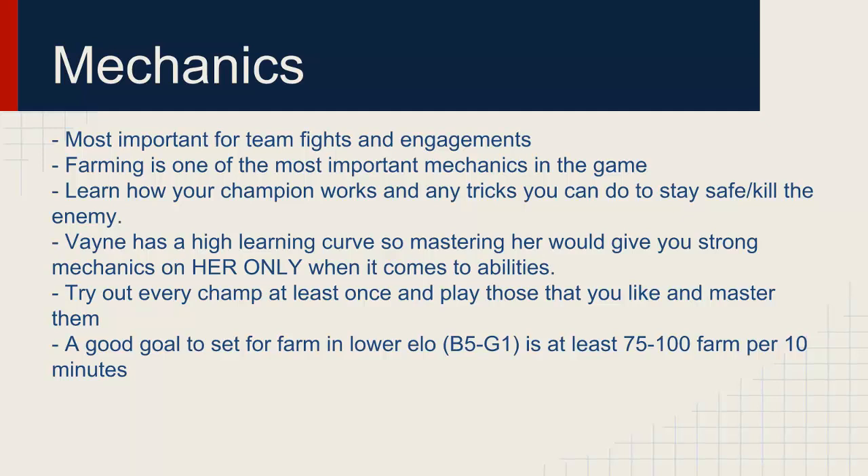A good farm goal for lower elos — from Bronze 5 to Gold 1 to even Platinum — is at least 75 to 100 CS. 75 is a minimum you shouldn't even be aiming for; 100 farm is pretty hard to reach. Professional players can hit it because that's their job. Hitting 70-80 won't hinder you, but you need to realize you need a really strong lead if you're going to be farming poorly.